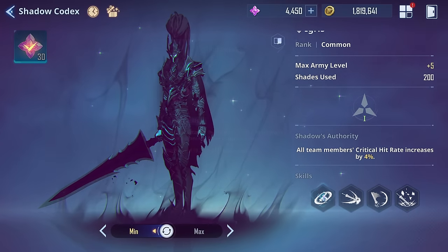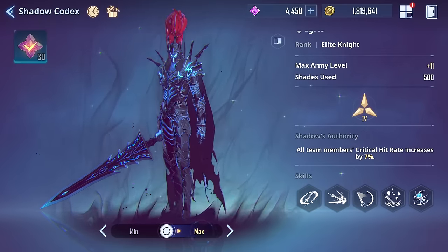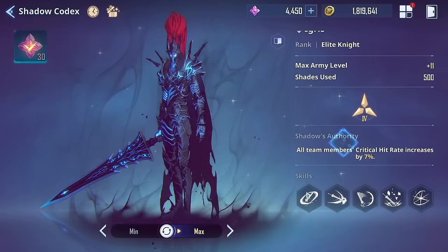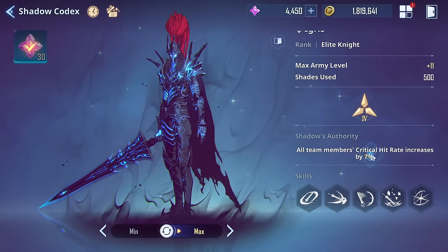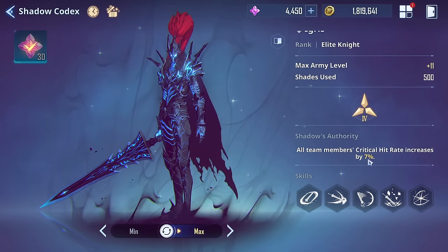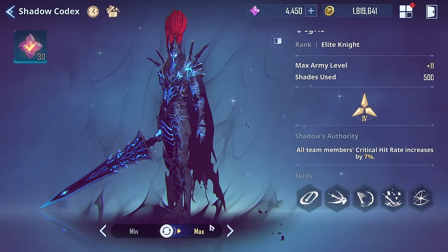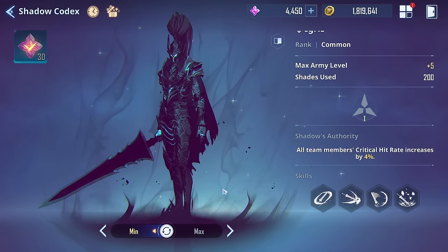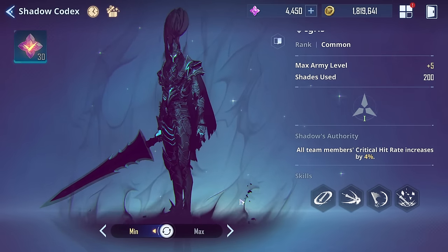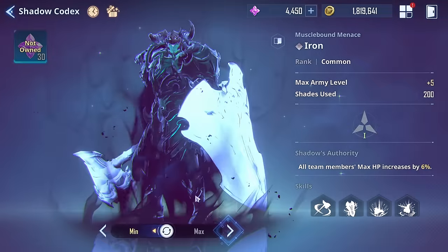Igris puts bleed overall. If you max him out, he gives an attack increase. Early game, crit rate is good for everyone, but Choi and Cha Hain are coming next. Late game, the attack increase will be good with Jinwoo and any attack DPS. You need to get him to at least Elite to access the max skill — we'll confirm that later.